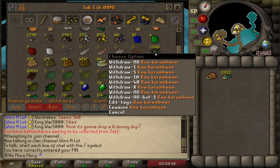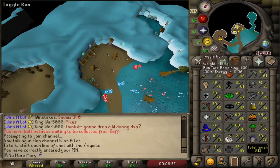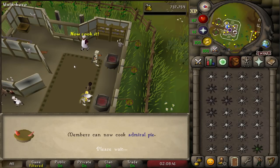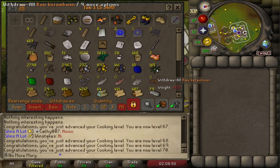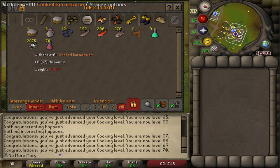We're up to 2,200 raw Carambuans — that took about four hours of AFKing. Let's go cook them. That should be just enough to reach level 70 cooking, which is the last skill requirement we have for Recipe for Disaster. Level 70 cooking obtained! We still have about 165 raw ones, so I'll finish those off too. We now have over 2,000 cooked Carambuans — that'll last a while. Each heals 18, so they're our main food until we start fishing and cooking sharks.